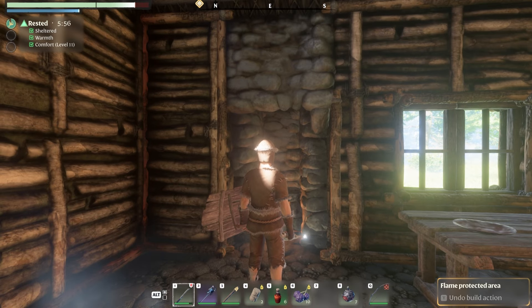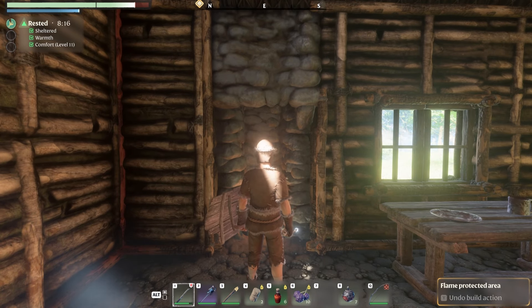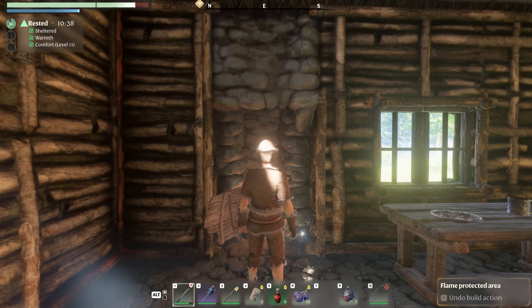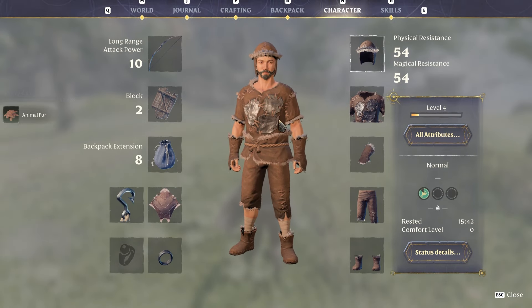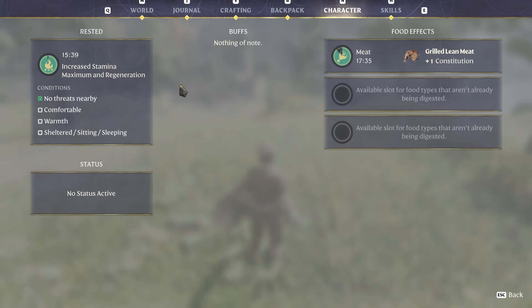When you're sheltered with warmth and some comfort you can get a rested buff, and the more comfort items you have the higher it can go. You can see the minutes of the rested buff going up in the top left — currently maxing out at 16 minutes for me. Once you walk away it starts to count down. Going to character status details shows it gives increased stamina maximum and stamina regeneration for that duration. Make sure you get your rested buff as high as possible before setting off on quests or adventuring.